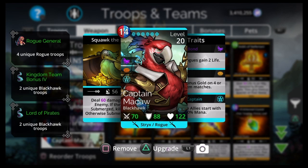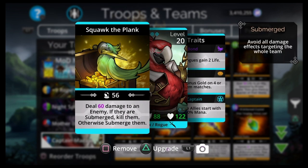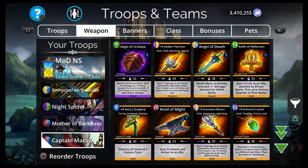Mother of Darkness also inflicts bleed to all enemies on matching four or more gems, has Stealthy, and summons a Dark Storm when an enemy dies. Captain McCall: the only reason we're using him is his 50 percent mana start for all rogue allies — our whole team is rogue allies. He can also deal 60 damage to an enemy; if submerged, kill them, otherwise submerge them. That's the best team of 2021 — primarily for three-trophy PvP, but also for difficulty 12 Explore or level 500 delves on blue, purple, or green/blue factions.